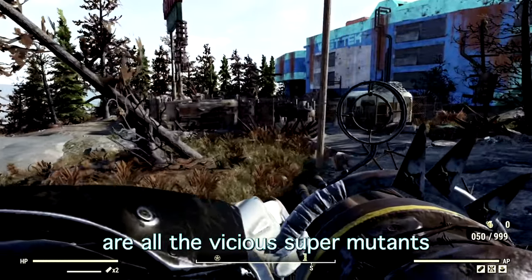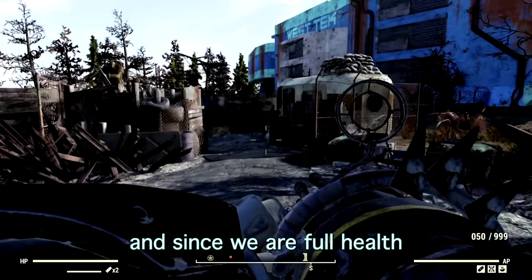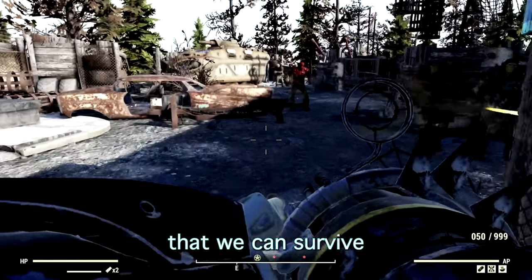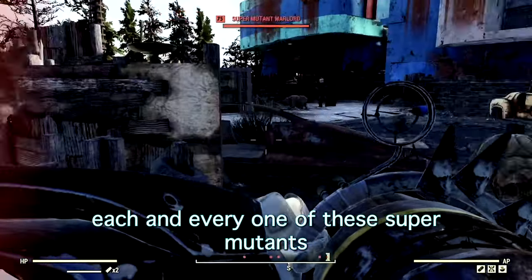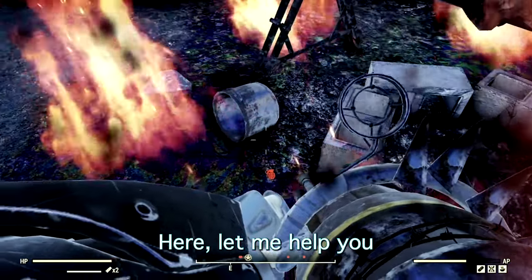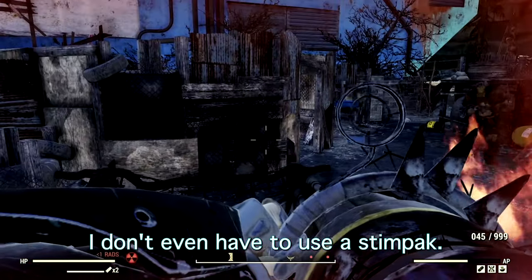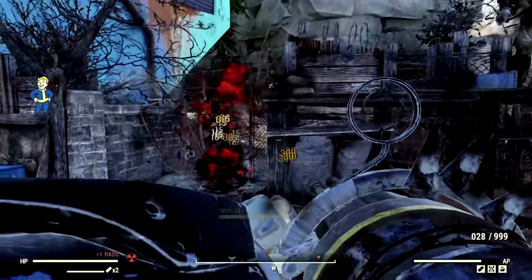The next targets are all the vicious super mutants at the West Tech Research Center. Since we are a full health build I'm going to walk right inside and show you the damage resistance — we can survive absolutely everything and then obliterate every one of these super mutants. Look at that damage resistance, just absolutely amazing. We need some fire here — yeah, you guys aren't going to be able to do anything to me.